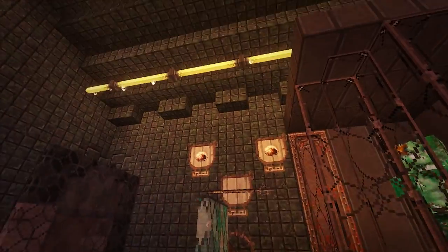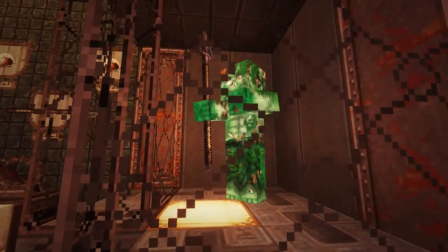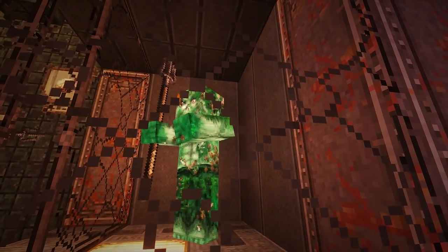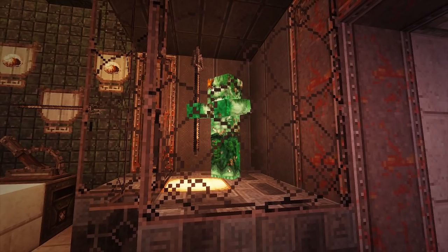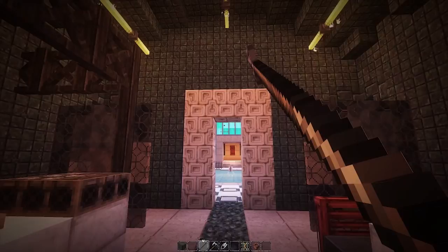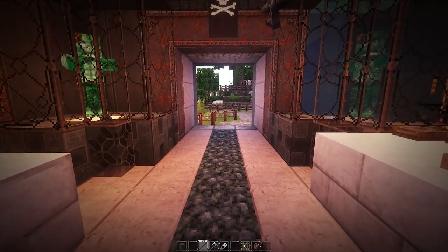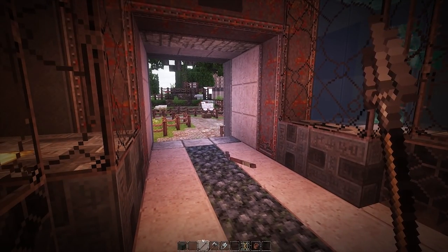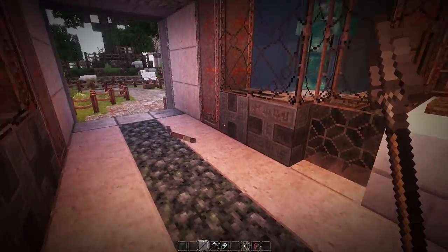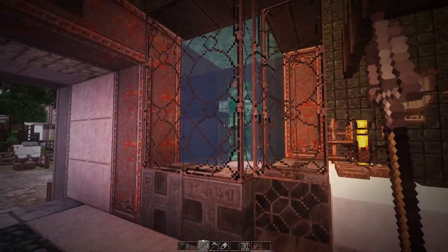Now we head into the experimentation chamber, and we see these very disgustingly horrific creatures known as the drowned — we'll call them Drowners because that rolls off the tongue a little easier. As you can see, they have these neat little tridents, which is a really neat functionality. You can actually throw these things — this is like a functionality that should have been added a long time ago.